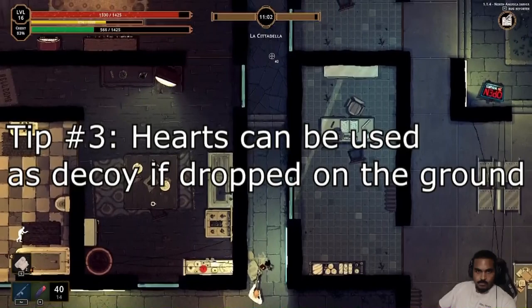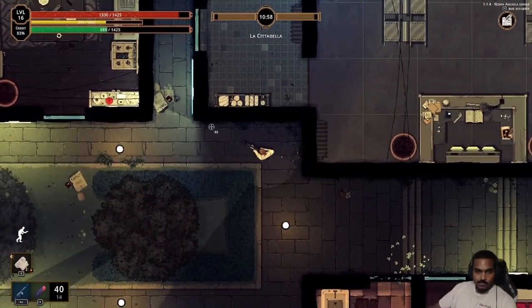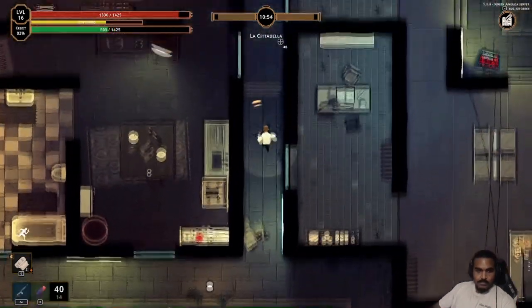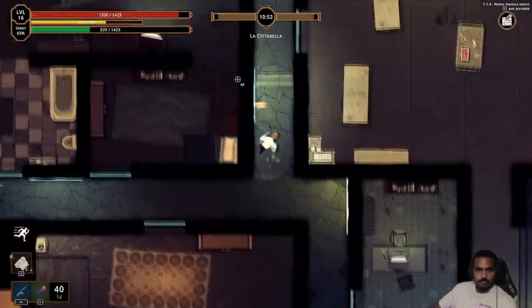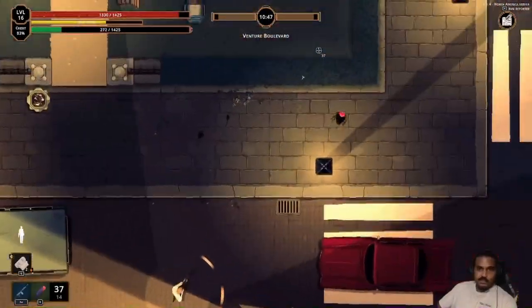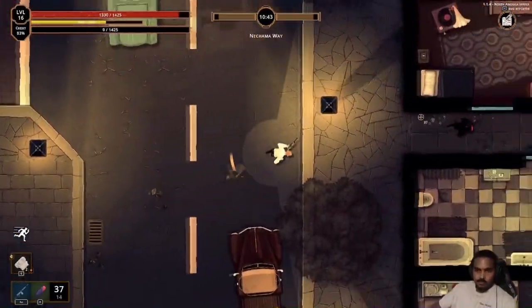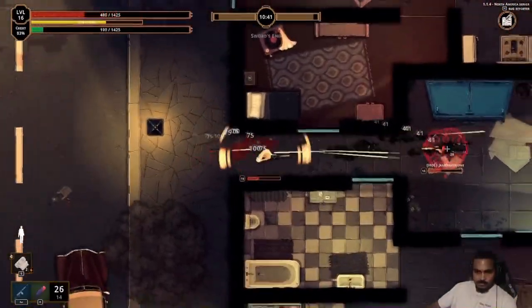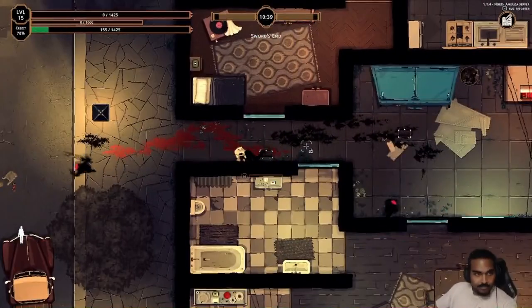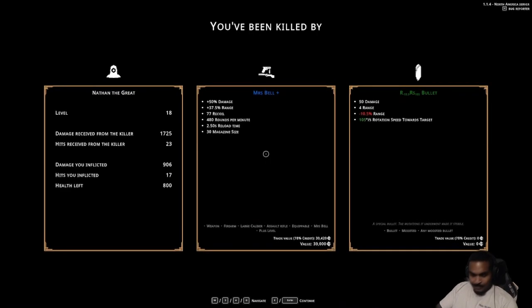Tip number three, tying in with being able to sense the heartbeat: hearts also continue beating. When you kill a player, their heart will still beat on the ground inside of their loot container. You can actually loot that heart, pick it up, and then drop it back on the ground. That will provide a kind of heartbeat decoy for you. As it continues to beat, it'll throw off any players that are trying to track your heart signature.